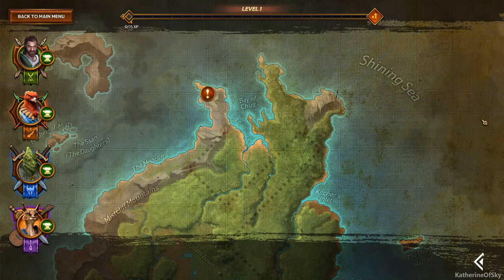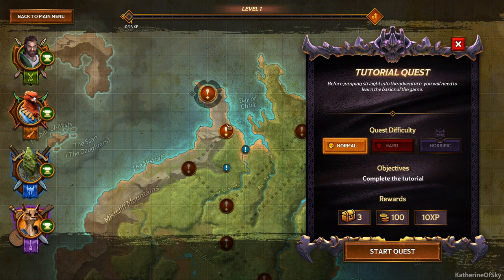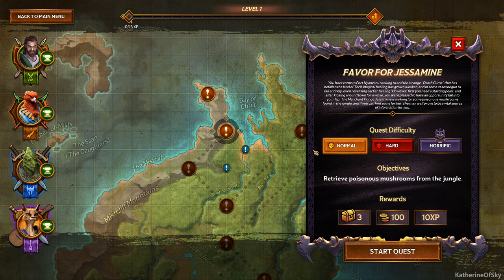We are going to skip the tutorial because I have already done it. So first of all this is the map screen and all of these marks are missions that we can go on. You can choose normal, hard or horrific, and you get varying resources and rewards based on the difficulty of course.